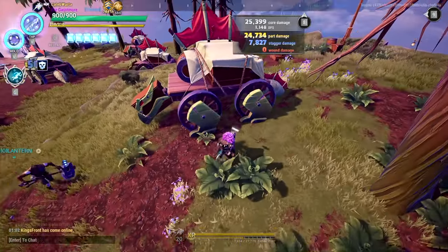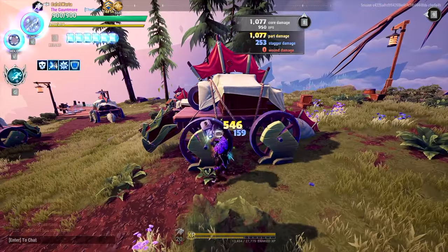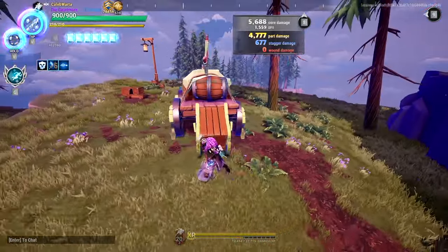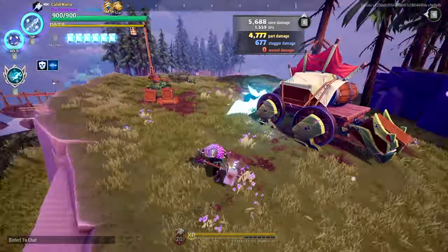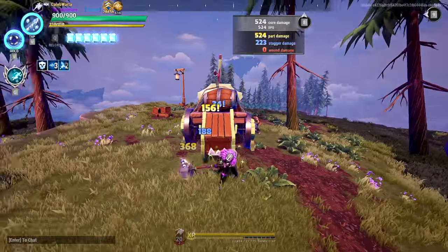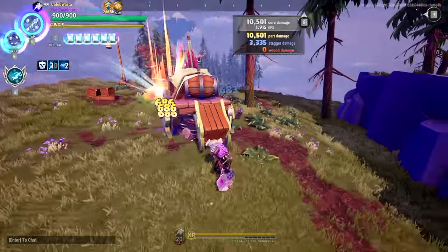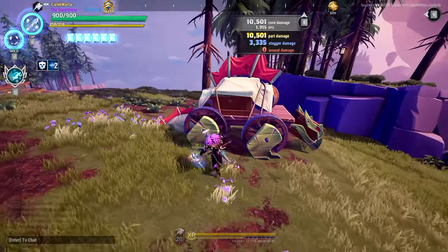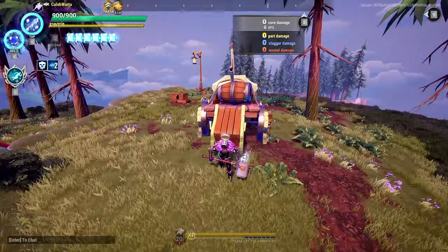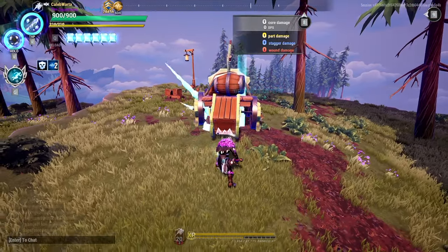One thing to keep in mind when doing aerial slams is that you do not want to have your aerial slam go across the behemoth sideways. You want to try to target all of these slams from head to tail — or tail to head — to optimize the damage. As hammer is a stagger damage weapon, you want to focus most of your efforts on the head of the behemoth.